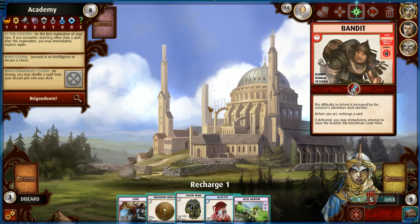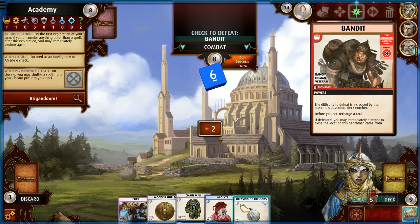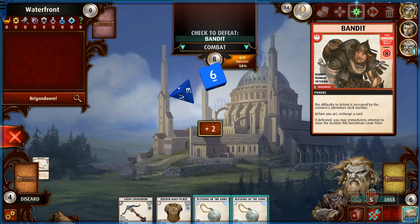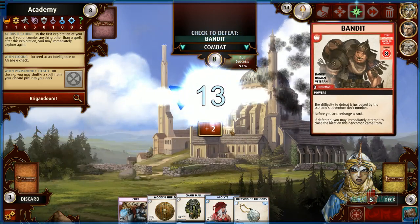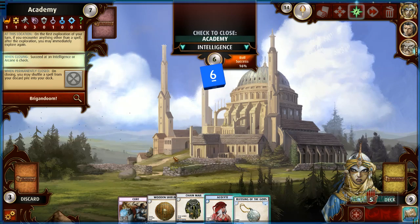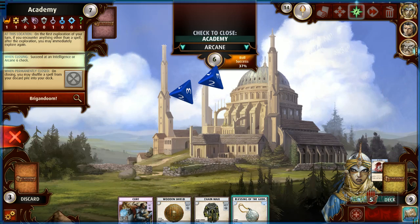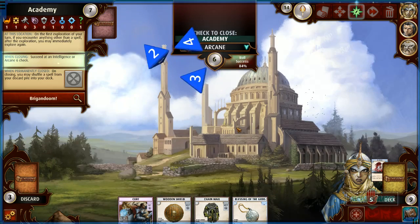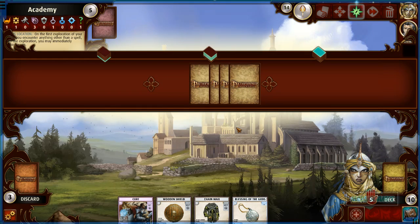I don't have a weapon — I can get rid of the crossbow to add 1d something here, plus a blessing. Got 13! Now we can close the area — it's an intelligence check, so I'll recharge the acolyte and use a Blessing of the Gods. Got 10 — good! Now we've closed every single area. The boss should pop up now, right? Or is it over?